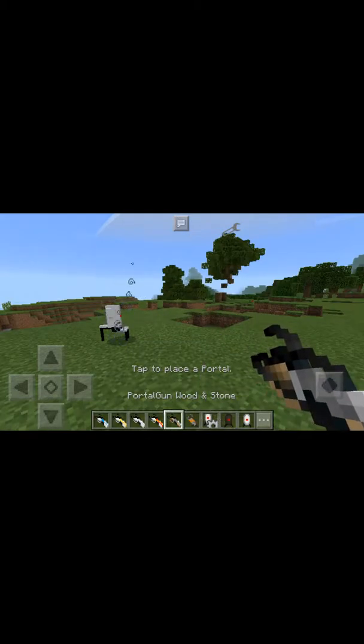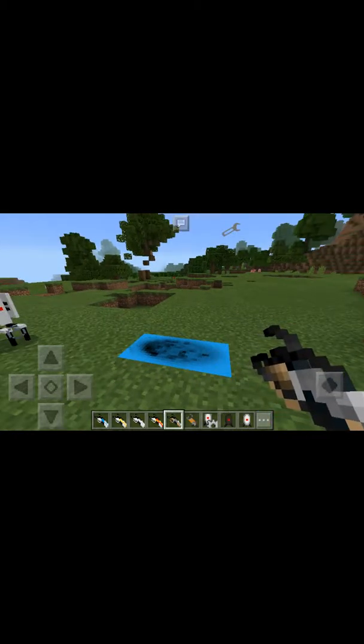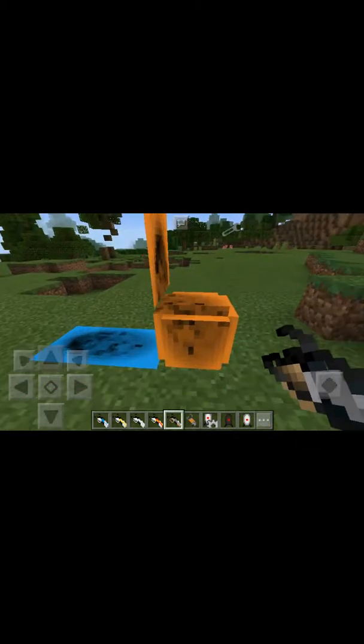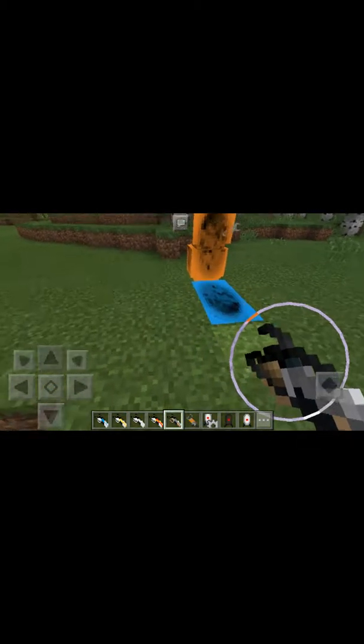You have your wood, stone, grass, and whatever. The orange portal is actually pretty messed up. I know.